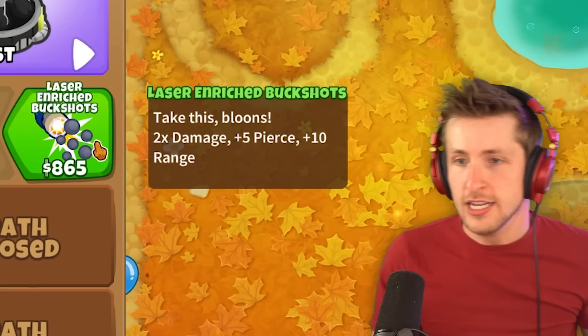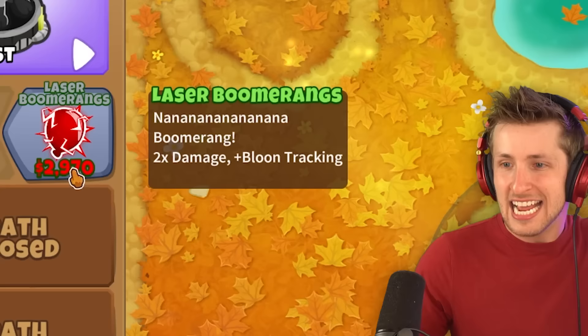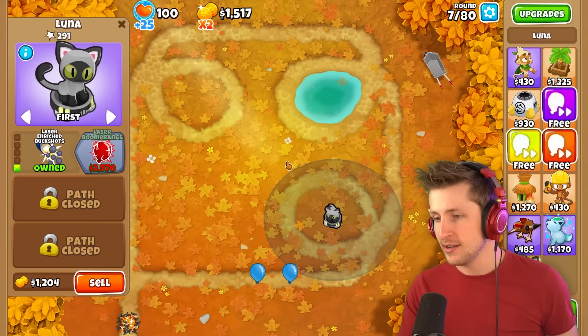Luna, you're letting a blue balloon by. What are you doing? So, we have laser-enriched buckshots — take this, balloons! Two times damage. Yo! Laser boomerangs. Na-na-na-na-na-na boomerang. Two times damage plus balloon tracking. Yo, Luna's looking like quite a strong tower so far.